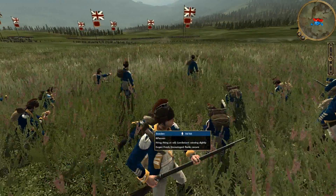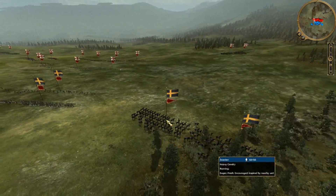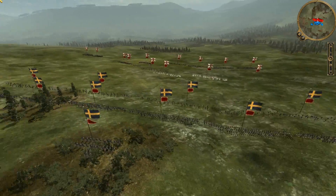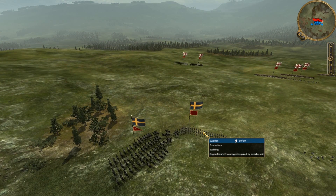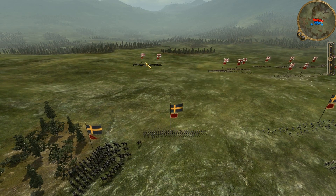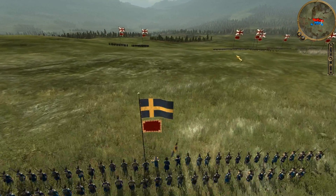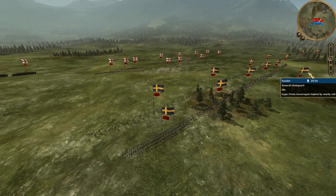Snipe that guy right out! On my flanks, I bring these two cavalry units ready to engage his cavalry on the right. Then I bring over my one cavalry unit and my grenadier unit to engage his two cavalry units on the other flank. I was hoping that if my cavalry could hold those two units, I could send my grenadiers in to throw their grenades at his line infantry.